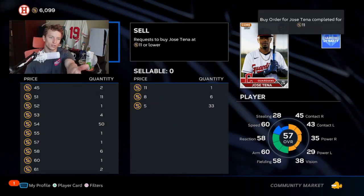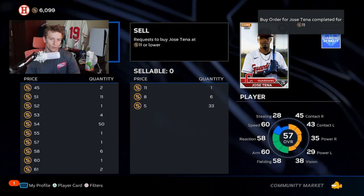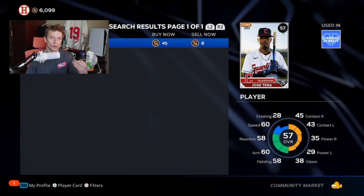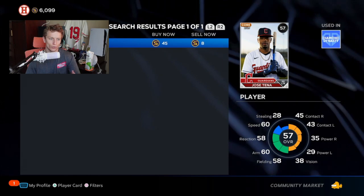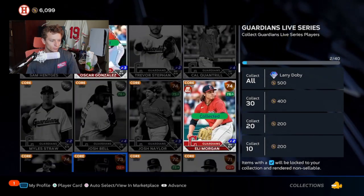The seller gets 10 stubs — finalized, order posted. You can see in the top right my buy order was completed for 11 stubs. They take the stubs right away but you don't get the card right away — only once someone completes that transaction or there was already an order ready to go.